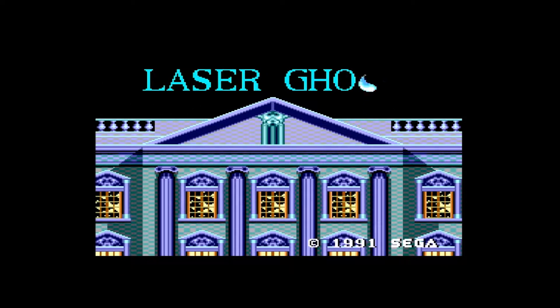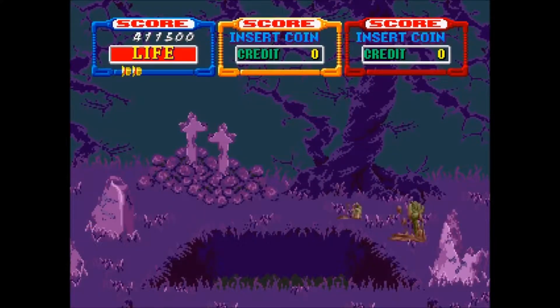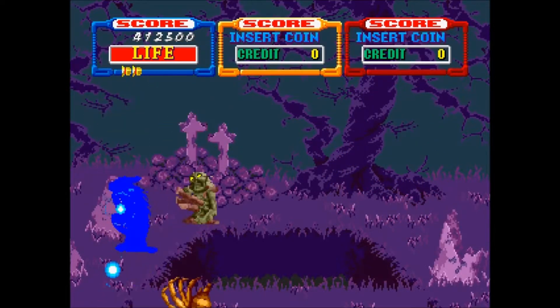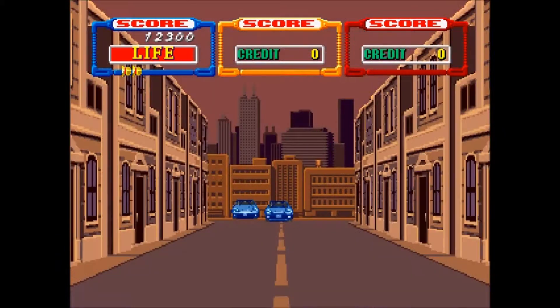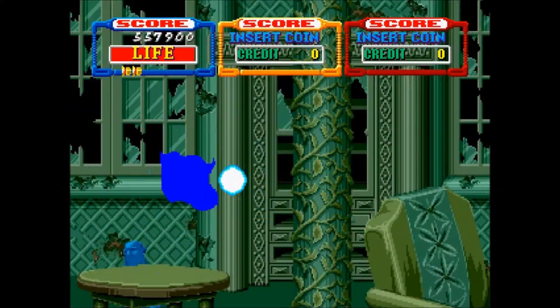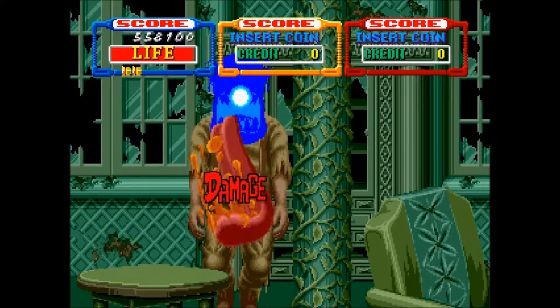Razer Ghost was made in 1991 by Sega for the Sega Master System. Although it shares the name with another shooter arcade game made by Sega in 1990, the Master System version is no port but an independent game. Nevertheless, the game took some locations and enemies from the arcade game, such as the evil cars, the hangman, and the lady in the bed.